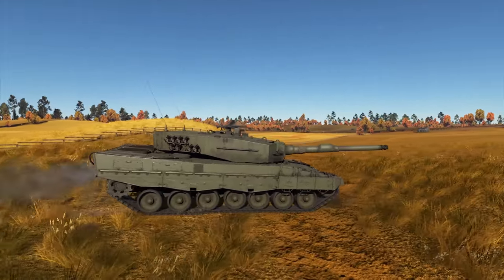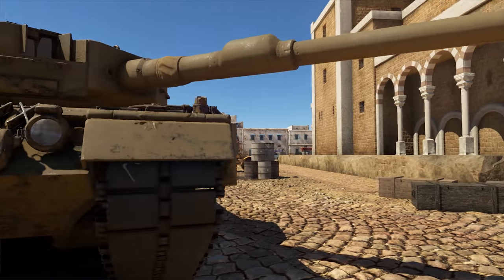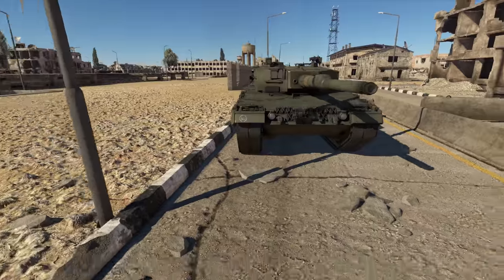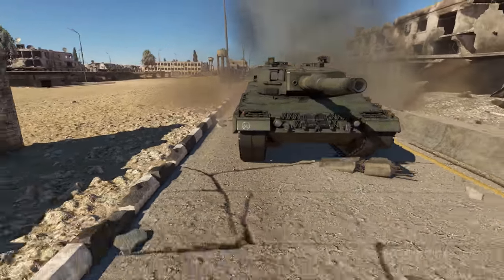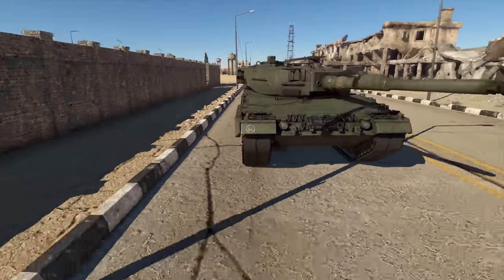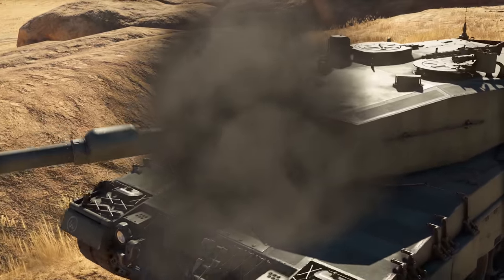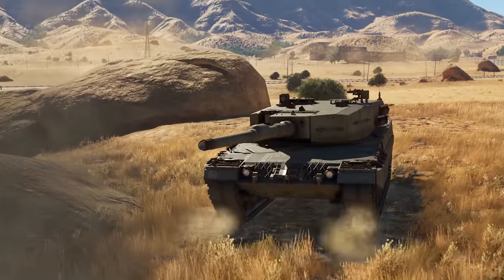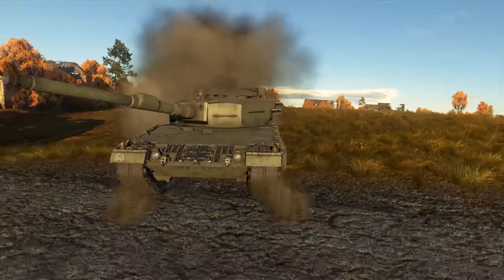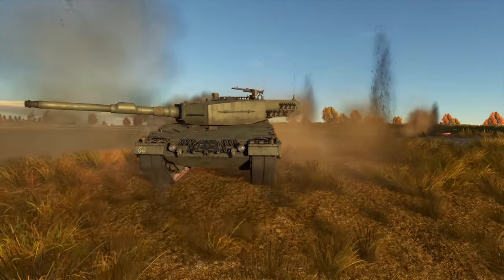So, what's new? First of all, the armor. The tank's defense is boosted by an additional five tons of composite armor. It significantly enhances the Leopard 2A4's survivability. The turret armor is especially tough. If you're not hit in the optics or the gun mantlet, you should be safe and sound. The turret can withstand multiple direct hits without breaking a sweat.